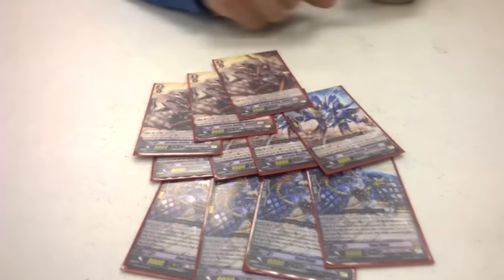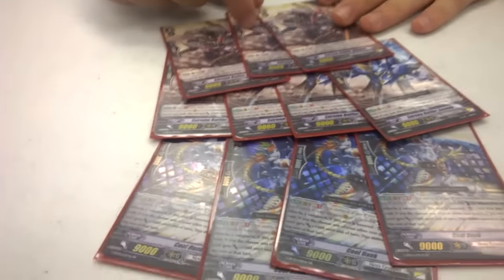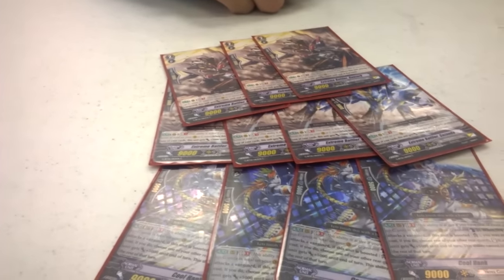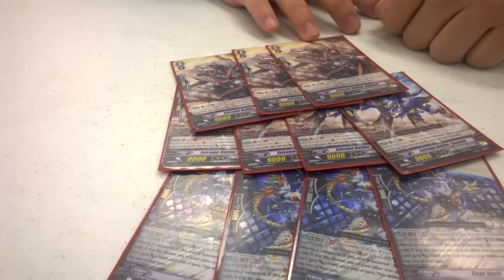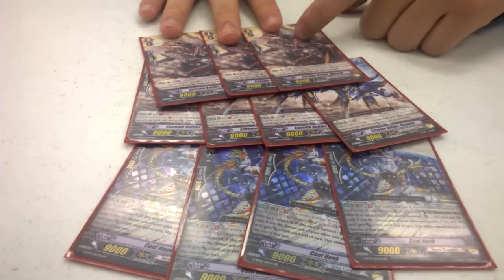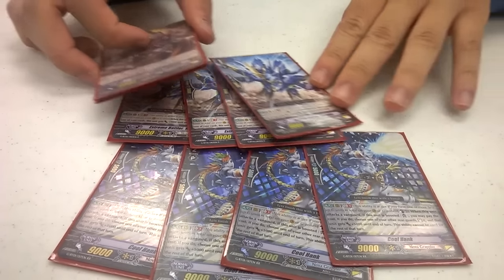Next I run three Extreme Battler Gun Zork — 12K, Generation Break, power attacker. I felt the deck really needed to make numbers so that attacking the vanguard actually matters. Most people tend to replace these with the Dual Flare Riser, but the problem is Dual Flare Riser doesn't work with Victor on the field. Gun Zork can just attack unboosted, which is nice.